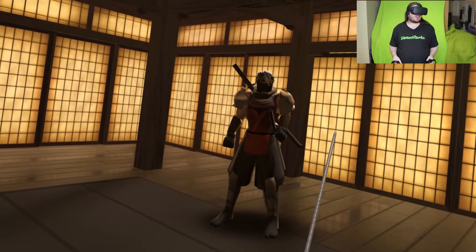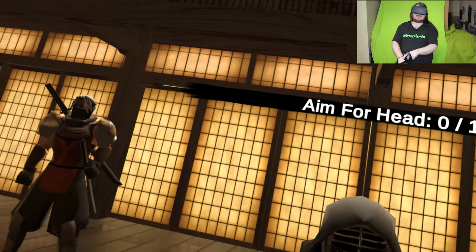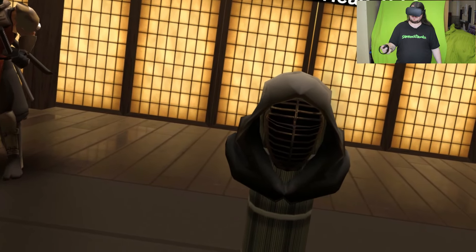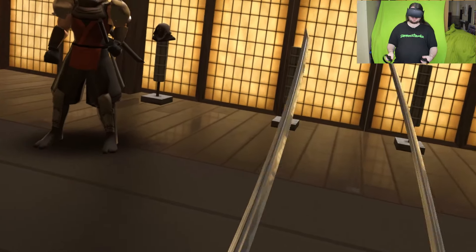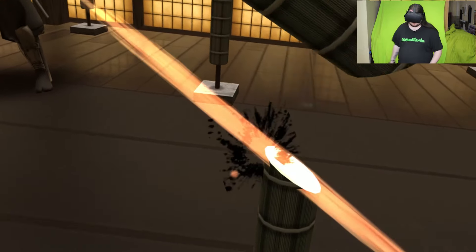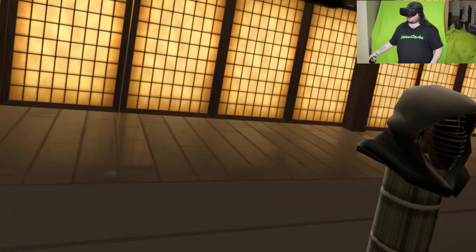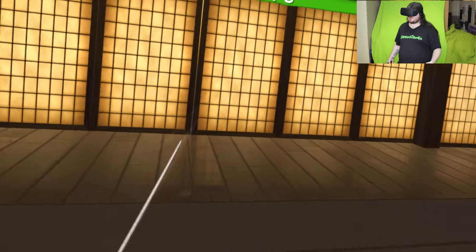Enemies have weak spots. Different enemies have different weak spots. Strike swiftly at these spots to do critical damage — aim for the head, find the weak point. Now use what you have just learned to strike all the bamboo mats. Oh, they only let me do one. I missed. I can't do it more than once.